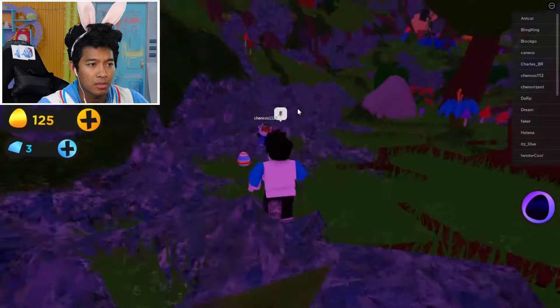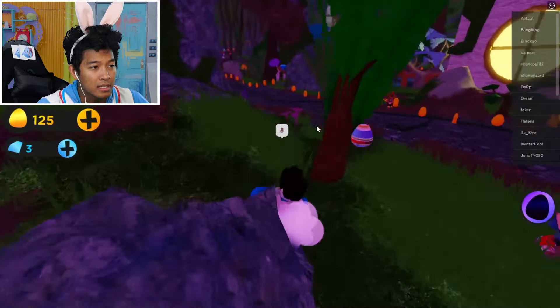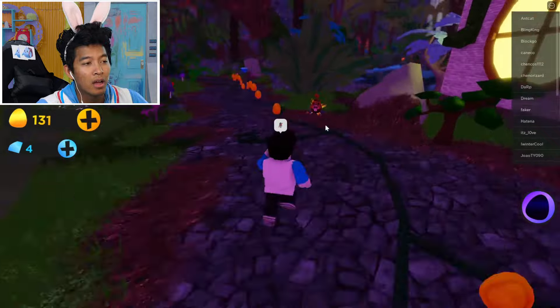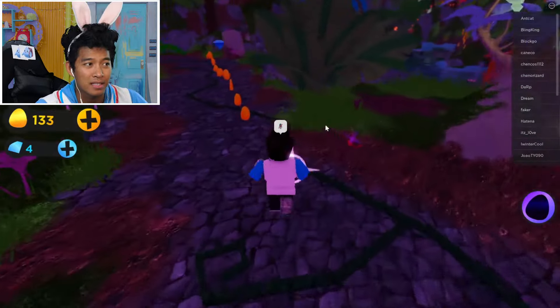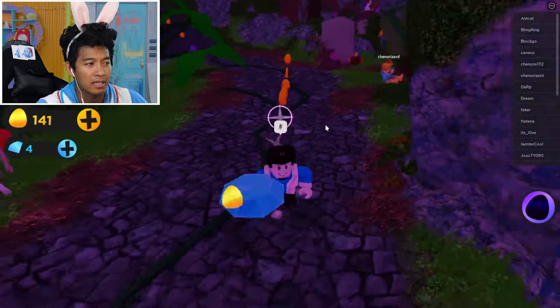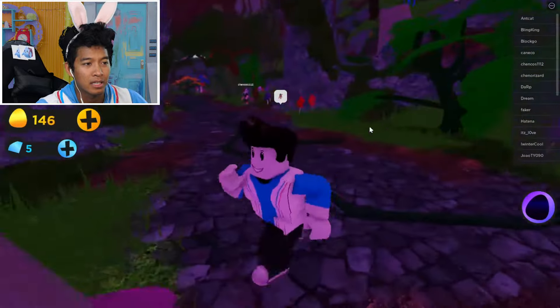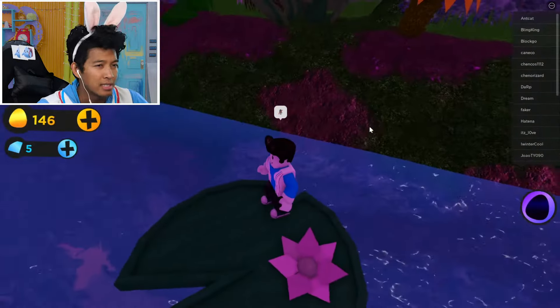This guy looks like he knows where he's going. Should I follow him? Do you see any eggs, sir? Is it faster to just slide around everywhere? Oh, is this an egg? No, it just disappeared. Wait, let me wait for it. I guess I can't get this egg, because it's like an inside-out egg or something. We have to find the other eggs first.